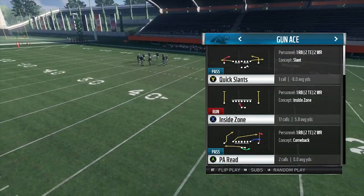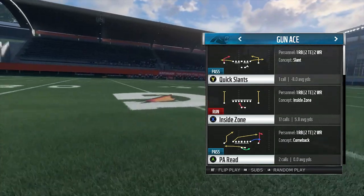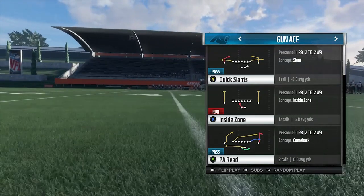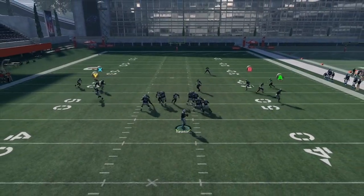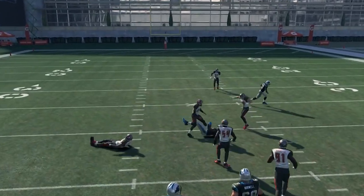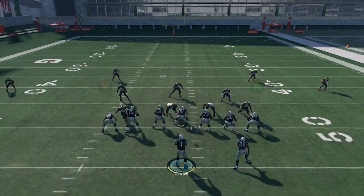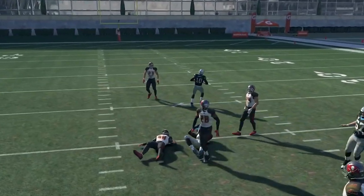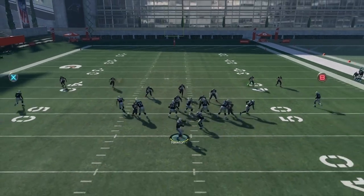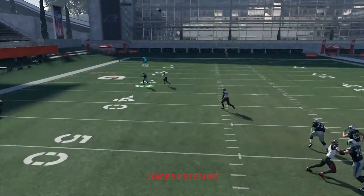I've already gave you one play that's going to kill the flats, gave you one play that's going to kill deep down the middle of the field, and this is just a great complement for both the blitz or when people start putting extra cloud flat zones out there — you have the middle of the field wide open. There's literally no adjustments to this play. You just snap it, and the flat routes from the tight ends will take all the cloud flats and purple zones away really quickly, so it will open up the vast middle of the field for you to hit these slants.